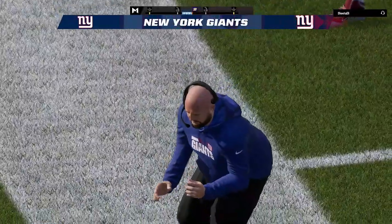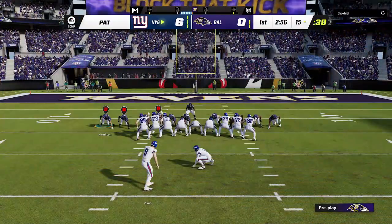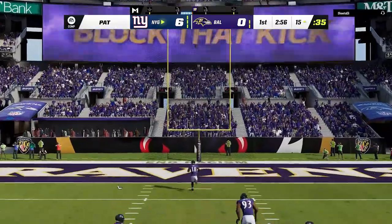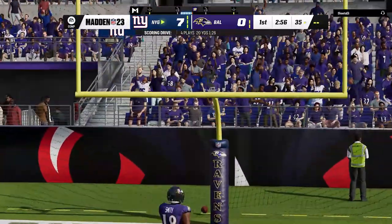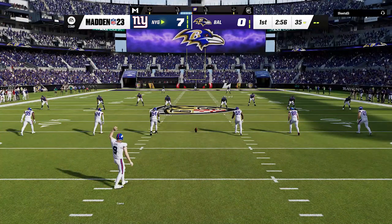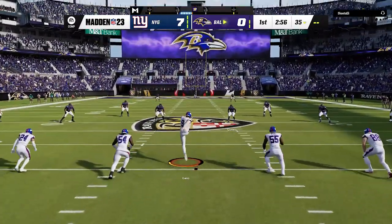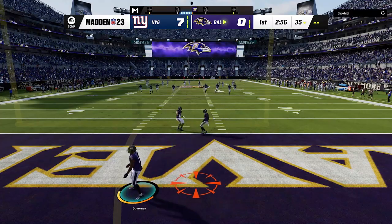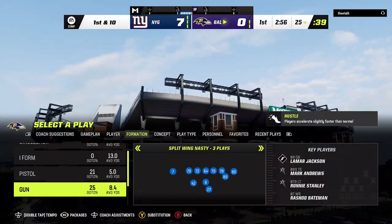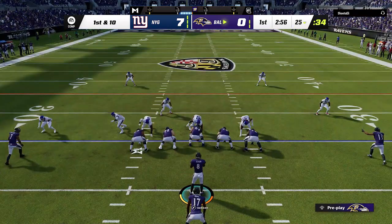Hurts did get an upgrade this week — a plus one in the speed category, which honestly feels like a makeup call. The previous week he got nothing despite being Player of the Week, running for 150 yards, throwing for 150 yards, and two passing touchdowns — something no player in NFL history has done. Then the following week he threw for almost 400 yards and four touchdowns and only got a plus one rating. EA just doesn't seem to know what they're doing.